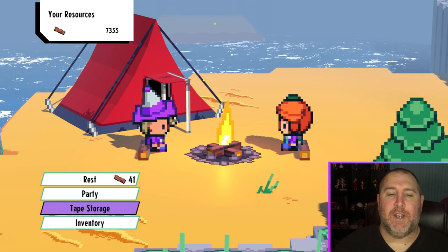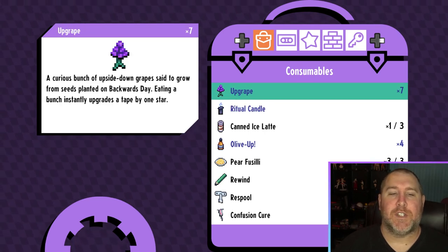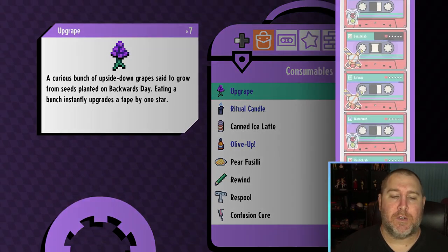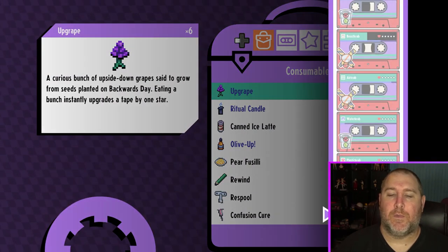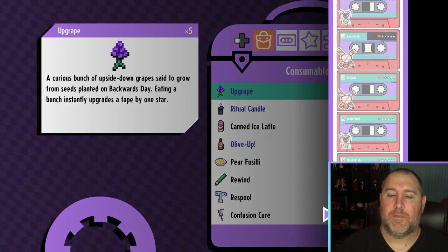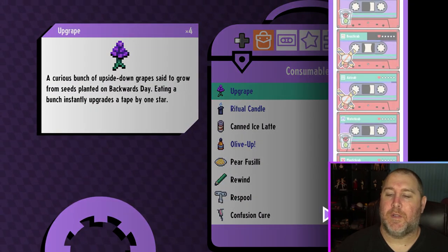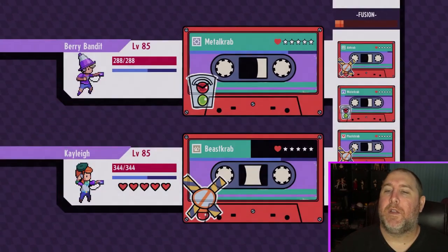This one doesn't really require anything special — it's just remastering it to level five. I'm going to do you guys a favor and not make you watch a bunch of battling, so we're going to use some upgrade grapes here. We'll do one, two, three, four, and we should be on the last one — okay, we got five there.